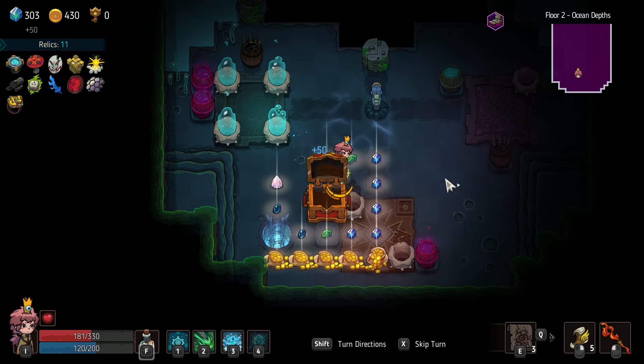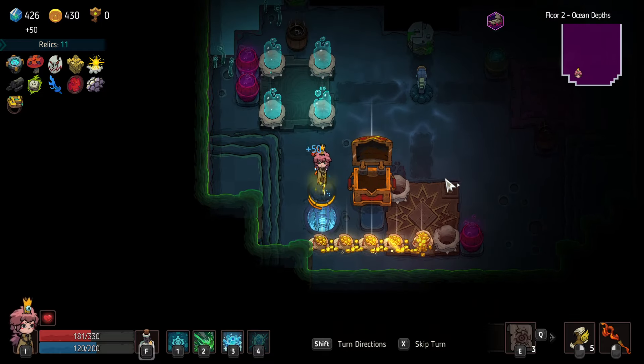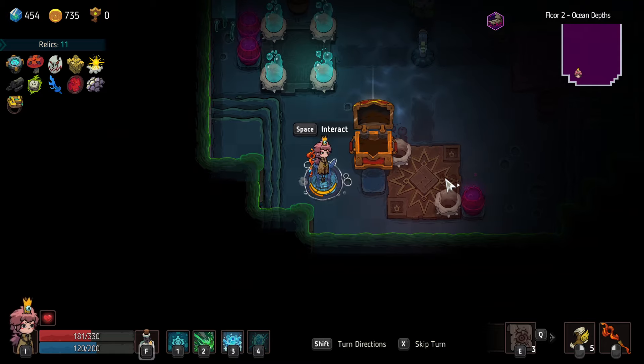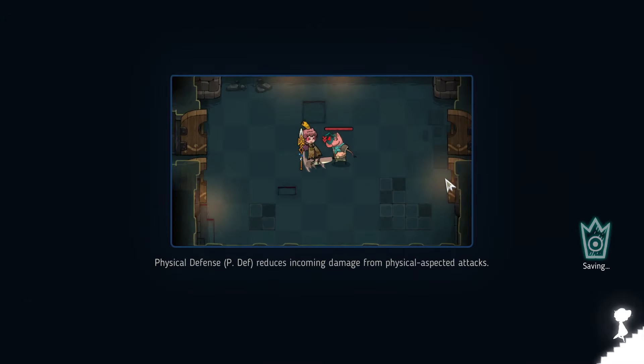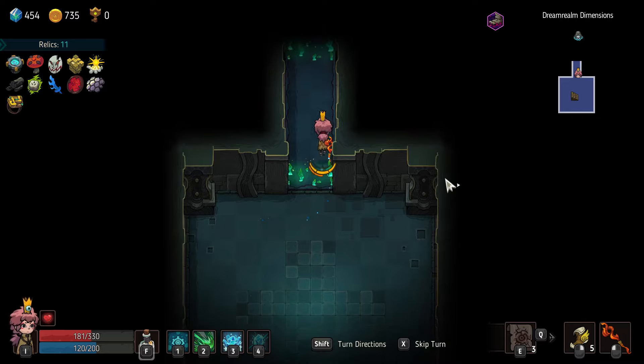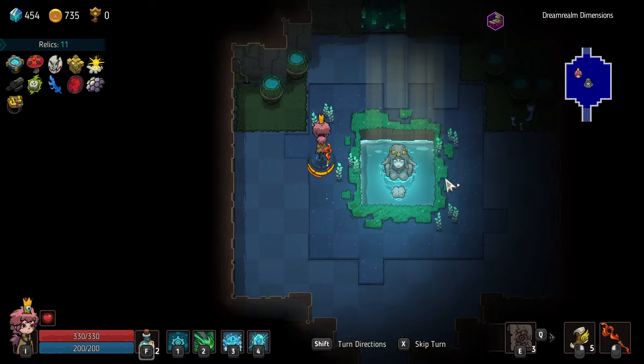Attack up — why not? 735 gold, not bad. See if we can afford anything in the store. Can't unfortunately go down to the secret store at all, but that's all right. Oh hey — and guess what? On this run we can actually use the mermaid! Huzzah! That's right, that really annoyed me last time.